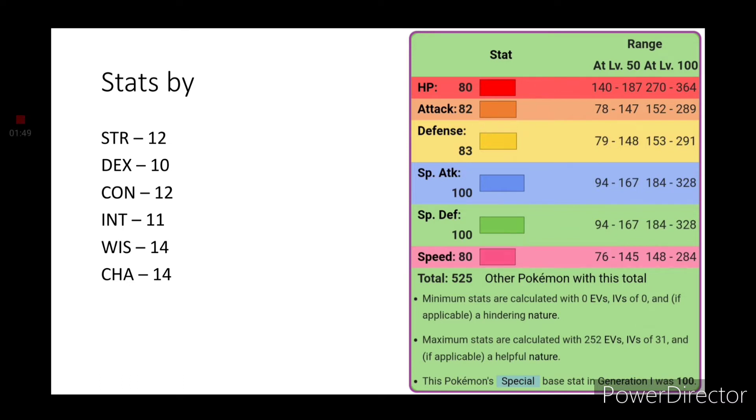Brock's Rock types are part Ground, so they will easily be cut down by Bulbasaur. Misty's Water types are also weak to Grass types, so they're going to be taken down very easily. Lieutenant Surge's Electric types, not as much, but there are the half-Steel-type Magnemites. You should already have a good type advantage against them at this point, since you went through Mount Moon — and you probably had a Mankey in addition to your Bulbasaur when you fought Brock, so you should have a Primeape at this point. Anyway, not important — we're talking about Bulbasaur.